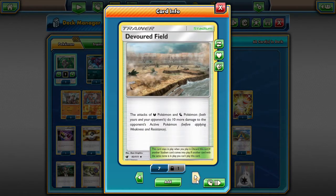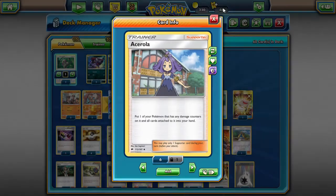Devoured Field does 10 more damage for our Zoroark. I had a strong debate whether to play Devoured Field or Brooklet Hill. I like Brooklet Hill for pulling up Rockruffs, but Devoured Field pushes Zoroark from 120 to 130 damage. Greninjas have 130 HP, Volcanions have 130 HP, Genesect have 130 HP — so Devoured Field lets you take those one-hit KOs on single-prize attackers that are monsters sometimes. We're playing two of them.